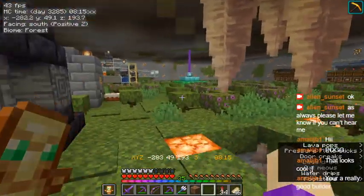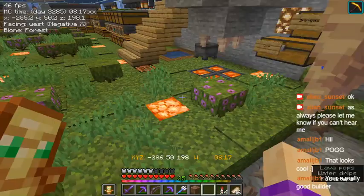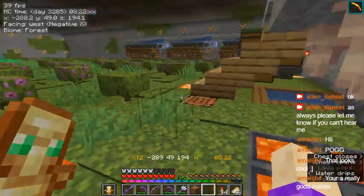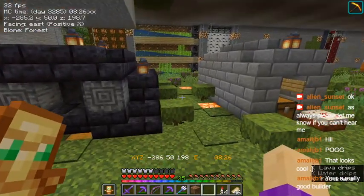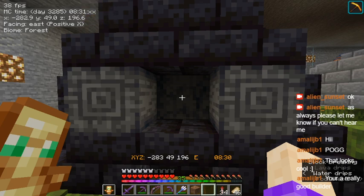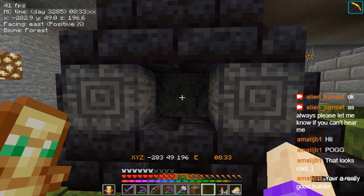But yeah, I've got a little mini dripstone farm, mini lava farm - I have so much lava now I don't even know what to do with it, but it's great for furnaces and stuff. Basalt, because I needed a lot of basalt for the tower on my sheep farm. So this was actually one of the first things I built.